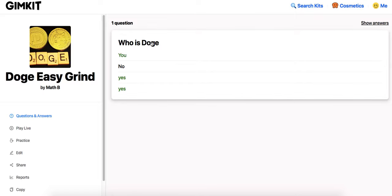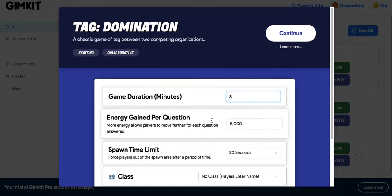The first step is this: make sure you make your own kit with one answer wrong. This is very important. If you put all the answers correct and you try to spam this, GimKit will actually not allow you to get XP. Then you want to make sure you set this to 8 to 12 minutes, and then 5,000 energy gained per question.